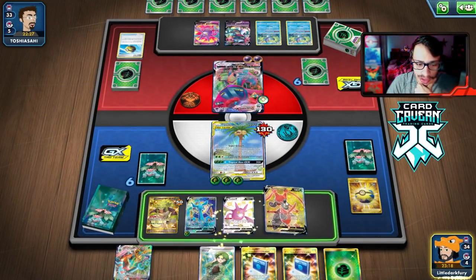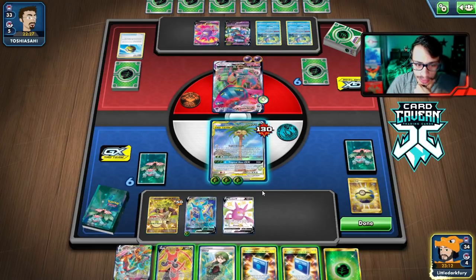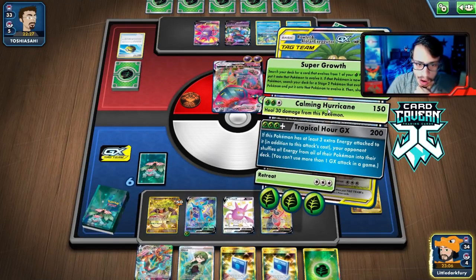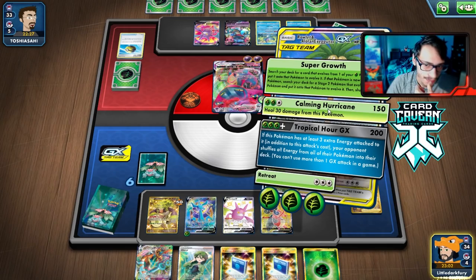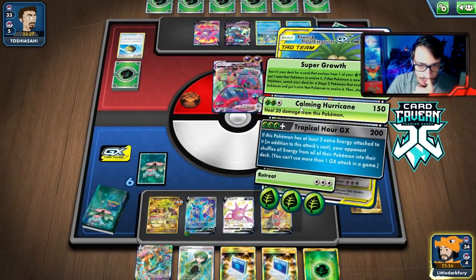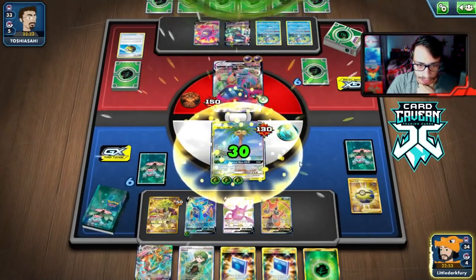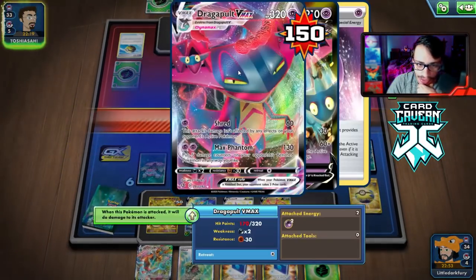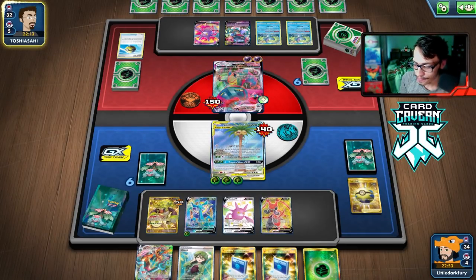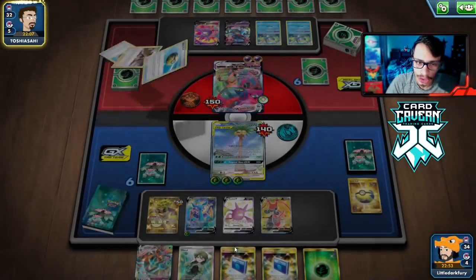We do have Cheryl though, which is kind of clutch. I feel like we might just lose because when they knock me out we have to face another Dragapult, and they'll already have damage on my Rillaboom. We can try using Cheryl. Let's bench Kricketune. We could Tropical Hour now for 200 damage, but I don't think it makes a difference. Let's just Calming Hurricane for 150 — we heal 30, but if we had a Big Charm we would have survived this turn.